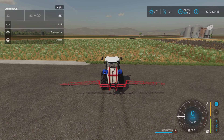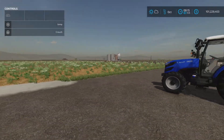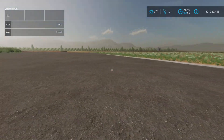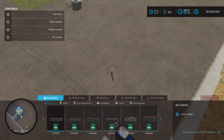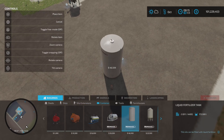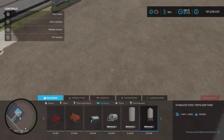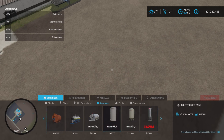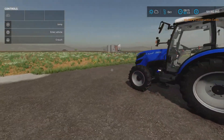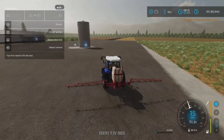R1 to unload. I was unable to fill this at a buy-anything sell point. Let's try one more thing — we do have a base game liquid fertilizer tank. Let's put some liquid fertilizer in it, because I was only able to fill it from an IBC tank.